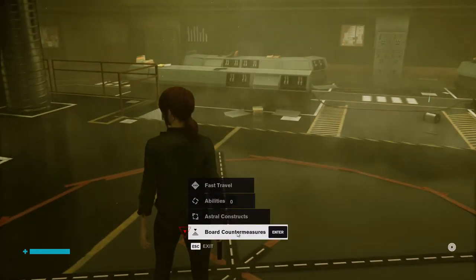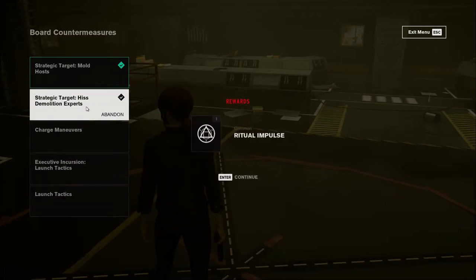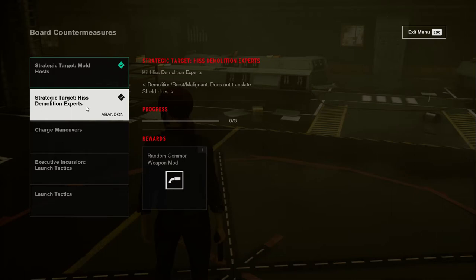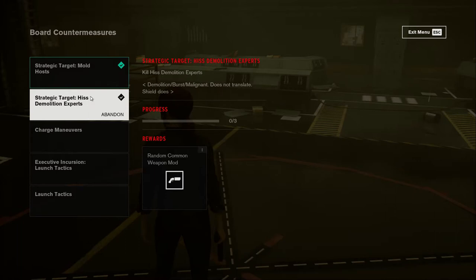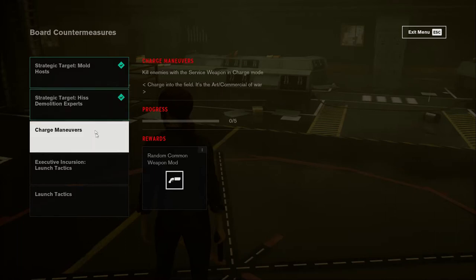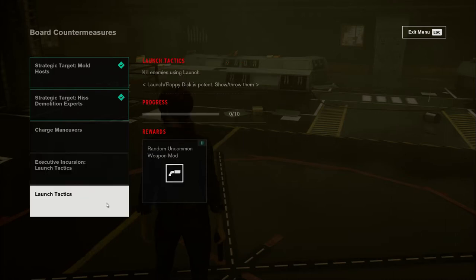We auto-save. Let's double check — I don't have any ability points. Got a new one: Incursion, Hiss Rangers — collect reward. Yeah yeah yeah. Common. So we have yet to come across mold things. Demolition experts — I just need three; those are the dudes that shoot the freaking RPGs. Charge maneuvers — I don't have charge mode; I think that's like the sniper version I eventually get. Without getting hit, kill enemies in the executive sector where we are not. Launch tactics — that should be easy to do.